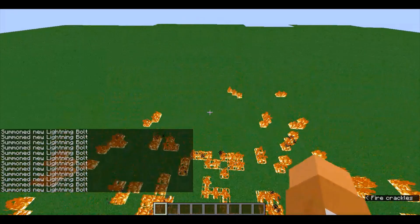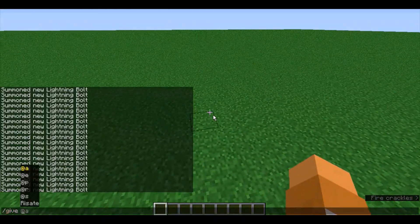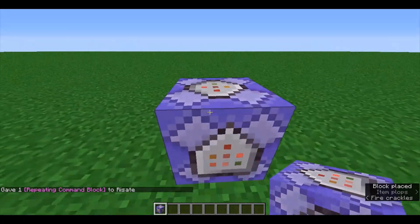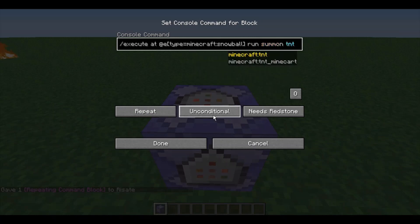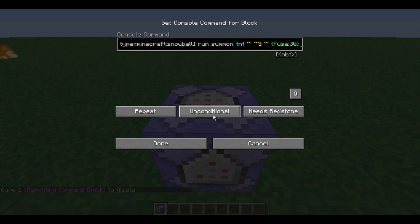Now this command is good at many other things aside from mass chicken murder. If you start by giving yourself a repeating command block by doing /give @player repeating_command_block, place your command block down. And let's do execute at all entities type equals snowball. So at every snowball in the world we'll be running summon TNT, three blocks above where the snowball is with a fuse of 30. This command will be in the description — make sure you put it on a repeating command block with always active.